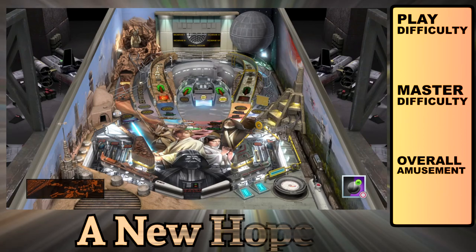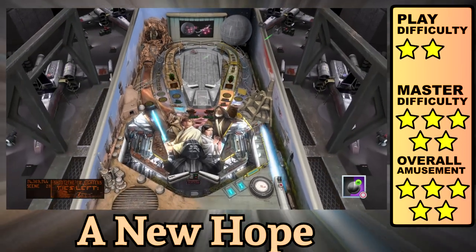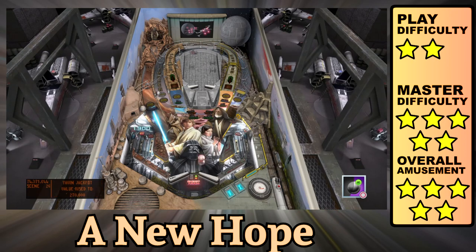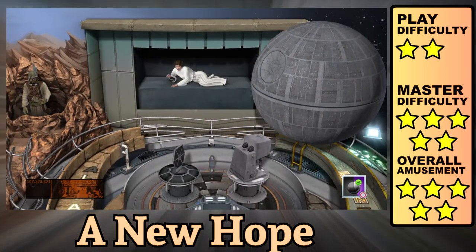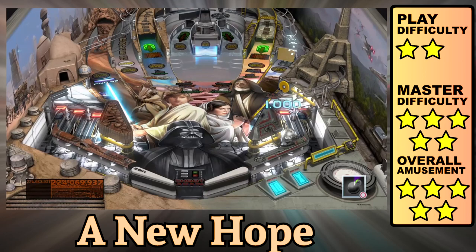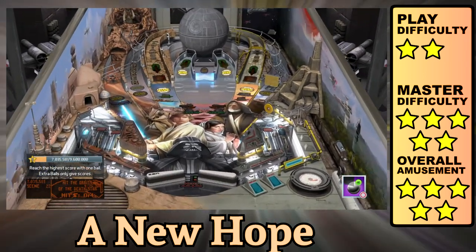The first Star Wars title I recommend playing is Episode IV: A New Hope. This table shows you how extra playfields should be handled, with simultaneous action both inside and out, where you'll split your focus between the mini playfield and the main game. You'll encounter them on Scenes IV and VI, where you'll fight TIE Fighters. Missions are activated by completing rebel rollovers and nailing the left orbit, which is a nice change of gameplay.